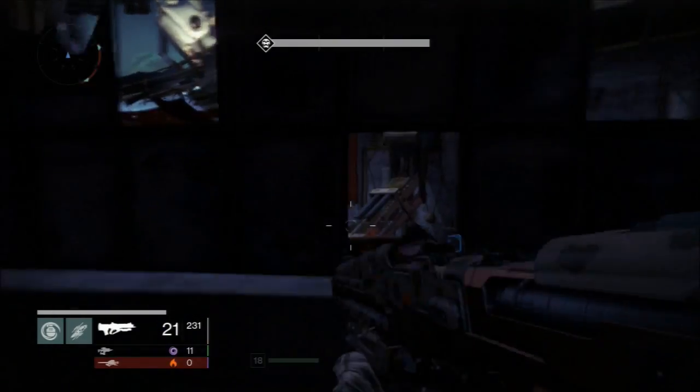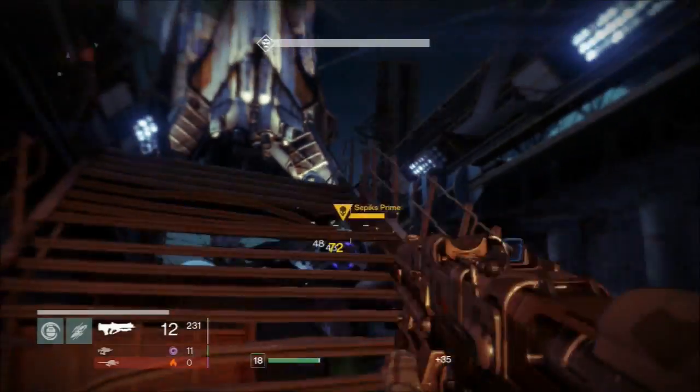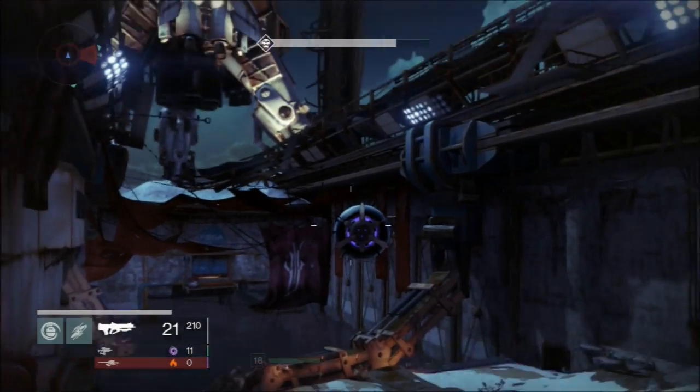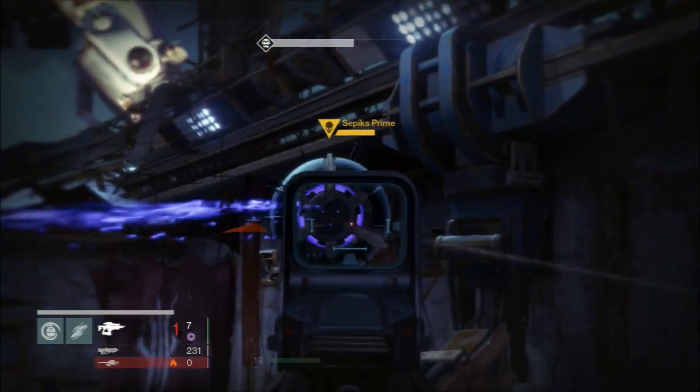You can use this glitch to hide from enemies, as you can see I'm using it right now. What you need to do is jump through the window, just like I did a few seconds ago. It's actually quite tricky to time the jump right, because you have to sprint into the window and jump at exactly the right moment so that your body fits right through that opening.